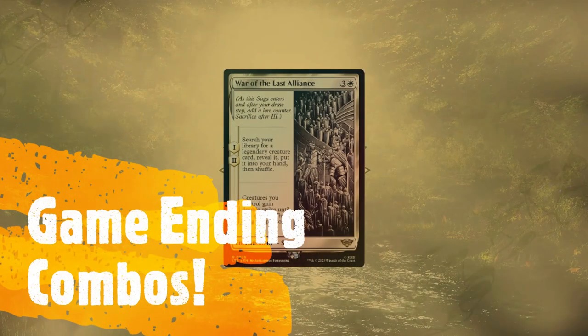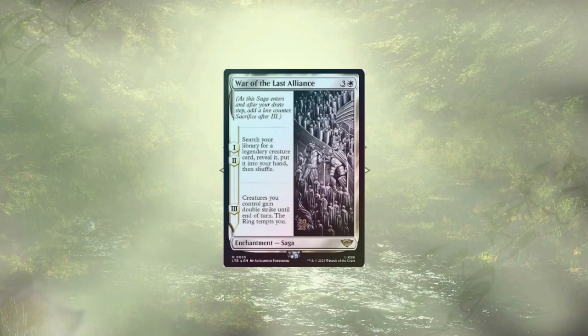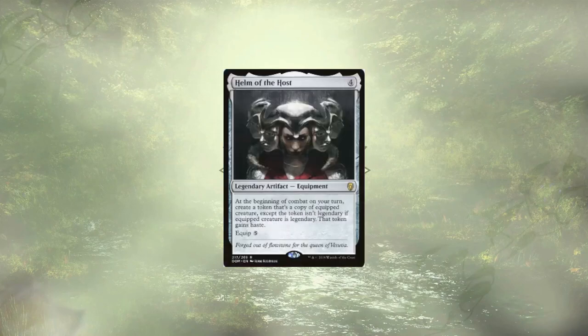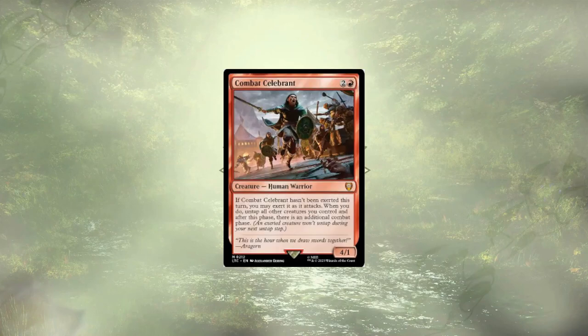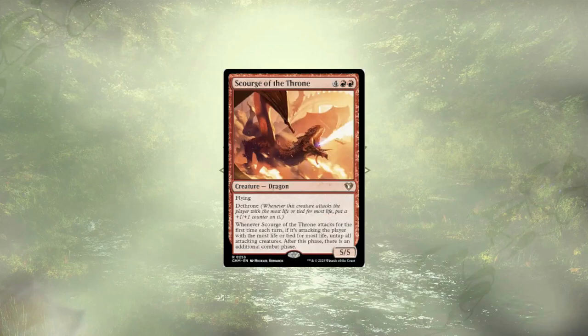Speaking of big finishers, this deck can win as early as turn 4, assuming of course that we draw a God Hand, but even when we don't, I've seen this deck pretty consistently hit its win con by around turn 7 or 8. All the finishers revolve around Helm of the Host. At the top of our roster, we have Godo, Bandit Warlord — when equipped with Helm of the Host, we're given infinite combat steps and by extension infinite combat damage. Godo is at the top of the list due to his ability to actually cheat Helm of the Host out onto the field winning ETBs. Following Godo, we have Combat Celebrant — it's a slower infinite combat step route, but we're getting there just the same. If by chance we have the absolute lowest life at the table, Helm of the Host can also combo off with Scourge of the Throne, though we do need to be particular about the order in which we're attacking people.